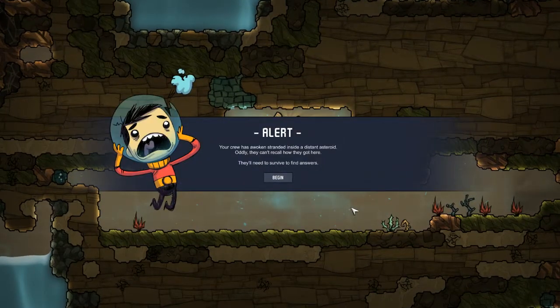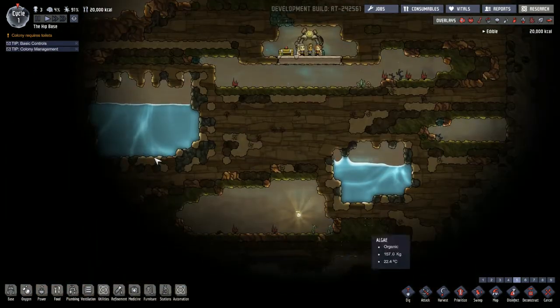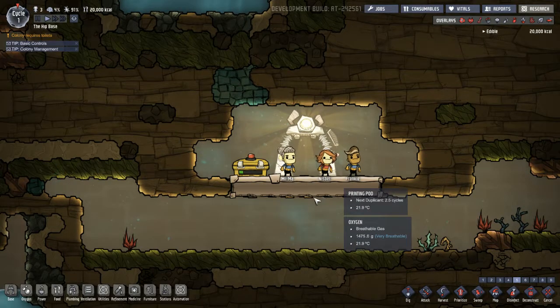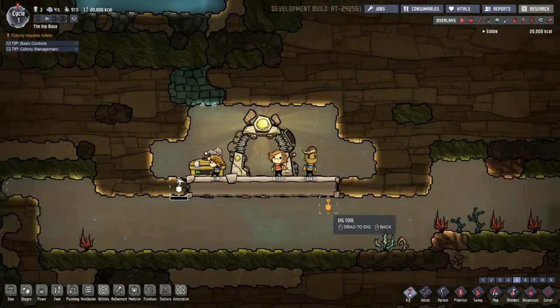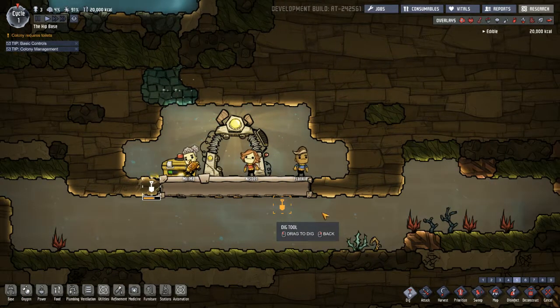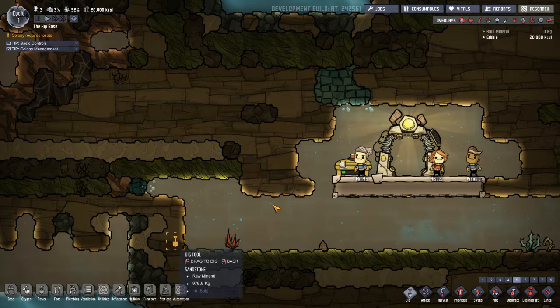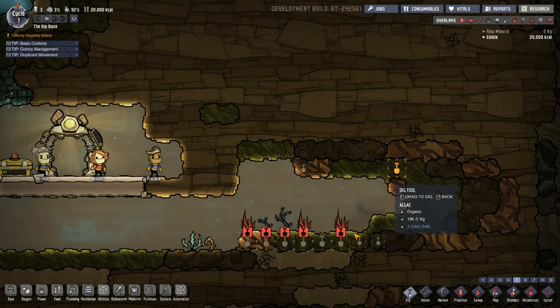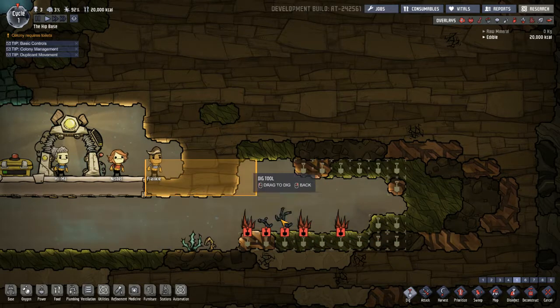Here we go — his first three. The first time I played it, I think there was a room somewhere, but I've now lost that save. I'm going to want to dig this out here. Gives us a lot more room. I'm also going to dig this and this bit here. I'm also going to get some plants from that.